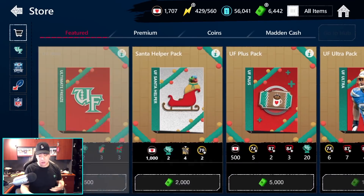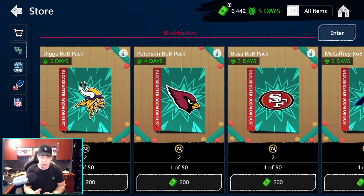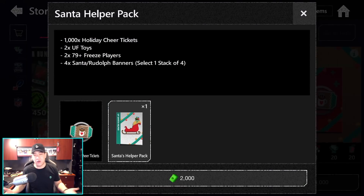Let's open up the Santa Helper Packs. These Santa Helper Packs do give you four Rudolph or Santa banners and they're only 2,000 Mana Cash. I know what you're thinking - this sucks a lot, because we already had the Ultimate Freeze Boomer Busts which were Mana Cash only, and that was terrible. And now you have this other way for people to pay to win to get the cards faster. It's 2,000 Mana Cash if you guys want to buy it.